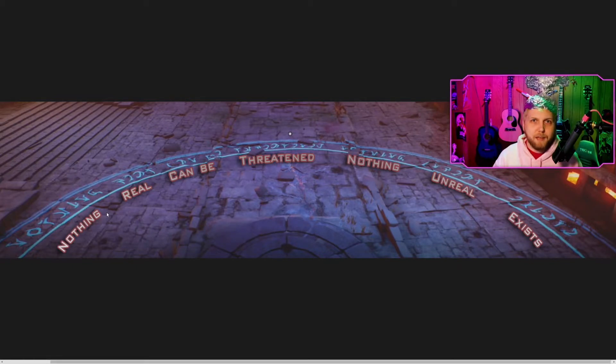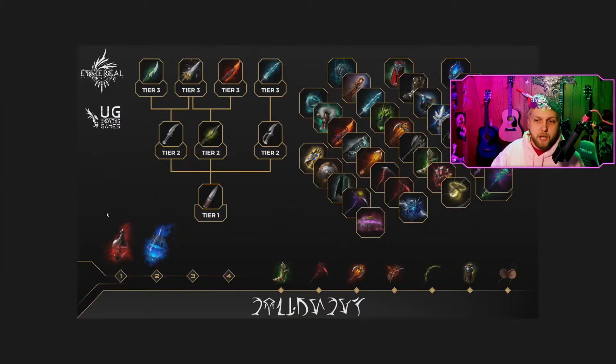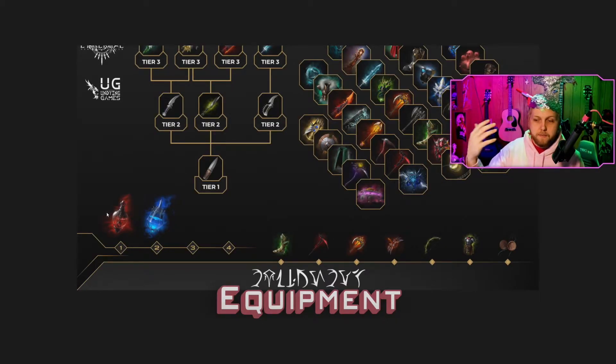With that information we moved into the week where they gave us the item blog image. This image had text at the bottom with a lot of letters we hadn't seen before, but the ones we did have gave us enough context — combined with the image itself — to determine the word is 'equipment.' This gave us another couple of letters to add to the cipher we were building over the course of the blog posts plus the tower image.